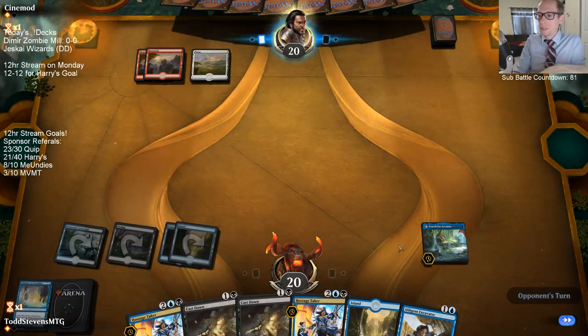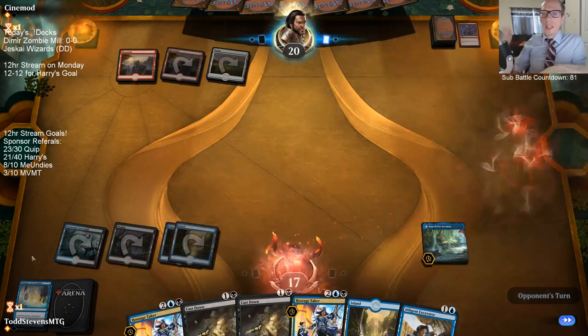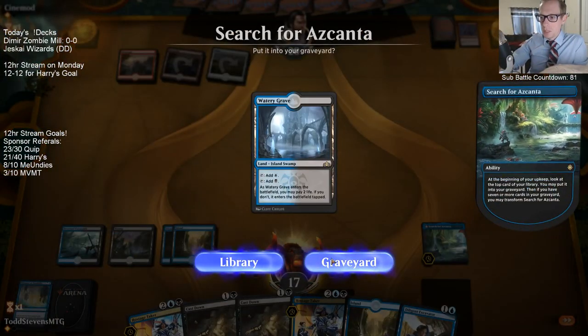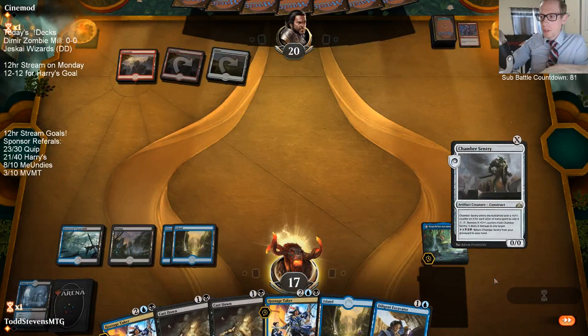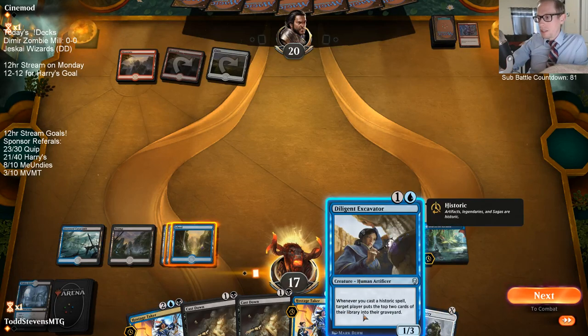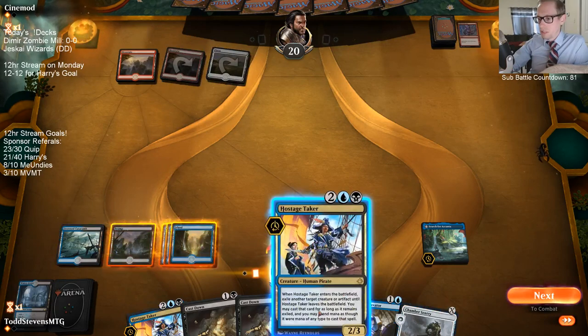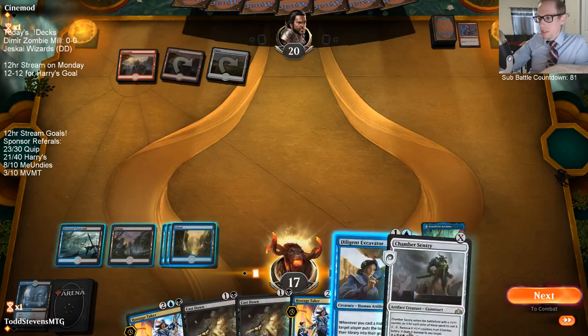We played the Excavator first, played Liliana, milled two cards — we self-milled too. We not only had to draw the sixth mana to play both since those were our only two cards in hand, but we also had to mill over the top card to flip Ascanta. Then since we milled ourselves two, we had to hit Chamber Sentry in the mill — and we did! We hit it out of the top two. With only three Chamber Sentries in our deck, it was crazy lucky.